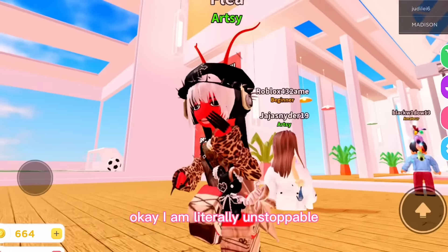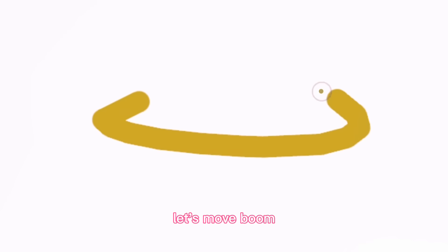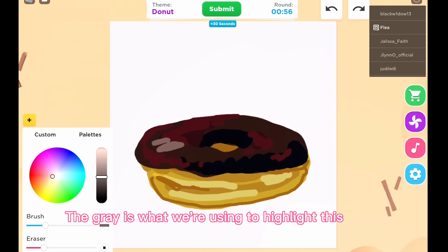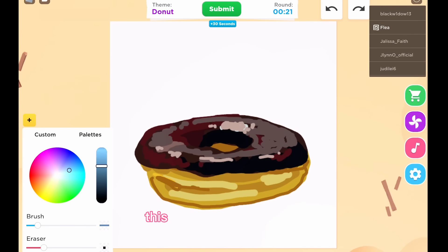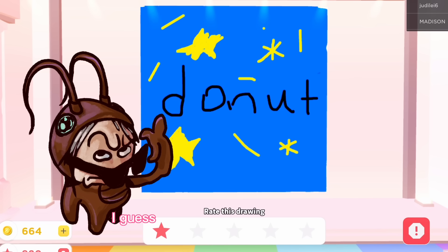I'm literally unstoppable! Donut — I tried to learn how to use Blender so I know what these look like. We got a reference! Boom — the bread, the shading, the other shading, chocolate glaze — perfect! This is looking so delicious. We're going with a little bit of gray to highlight this donut — the power of color theory. Now we're gonna do the sprinkles. Twenty seconds — pink sprinkles, this is so cute!